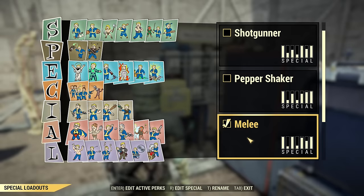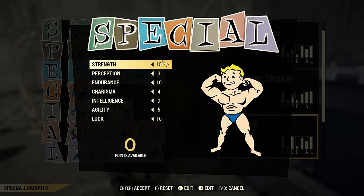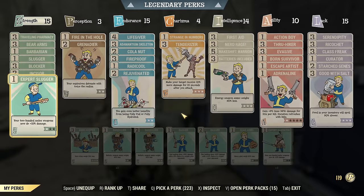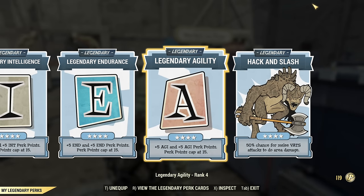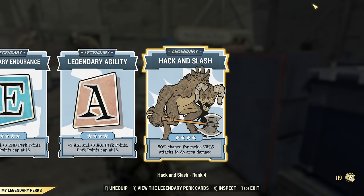It is a melee build. This is a basic special distribution. I am high level, so I do have a lot of extra special from my legendary cards, although it's not needed — you can absolutely go without it. What you do need is Hack and Slash. That will be super helpful, as Hack and Slash does apply a melee DOT to everyone who's hit, so that makes it incredibly powerful.